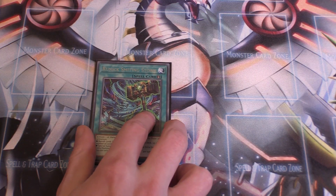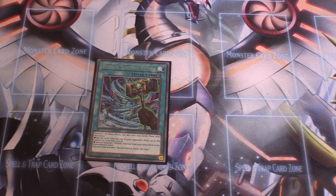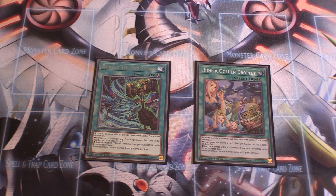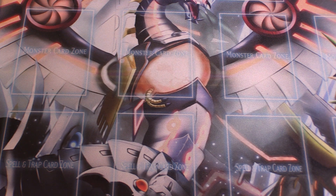One copy of Smithing Storm: banish cards from the top of your opponent's deck up to the number of cards they control. One copy of Runic Golden Droplet: your opponent draws one card, then banish the top four cards of your opponent's deck. Remember all these Runic Quick Play spells also have the secondary effect of special summoning one Runic monster from your extra deck.